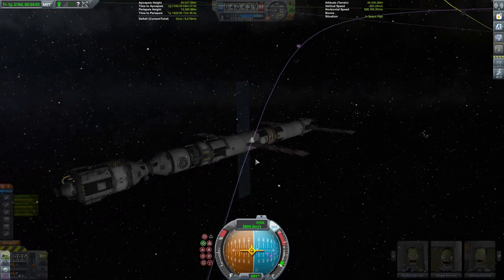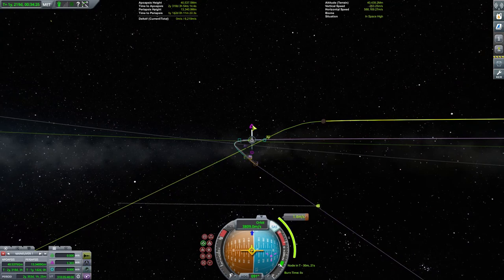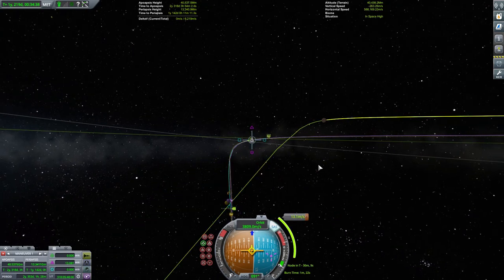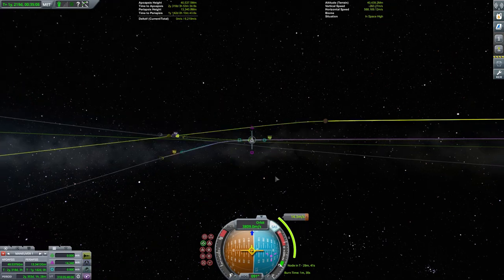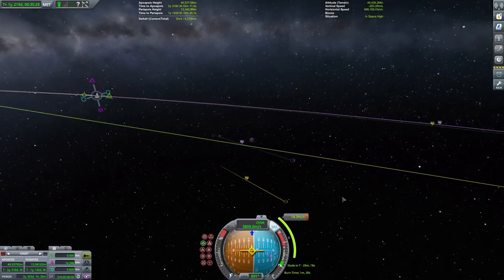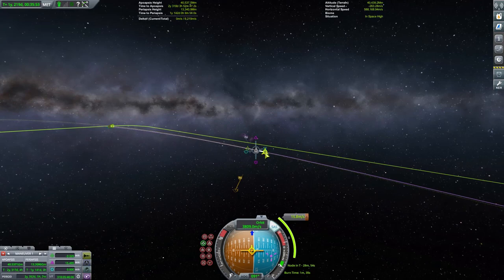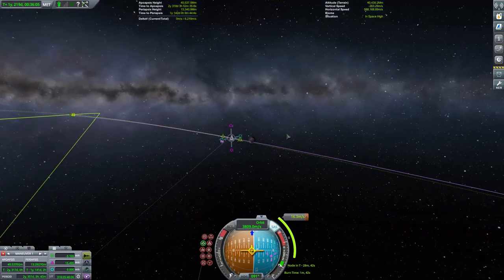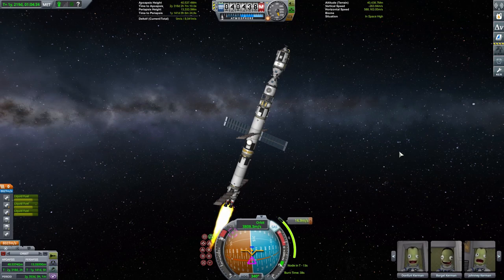Obviously it will need a correction manoeuvre. We switch to map view, set up our manoeuvre node and start tweaking things. As we've raised our orbit to reach Drez, Drez will be travelling faster than us as we encounter it, so we need to make sure we're coming in on the Kerbal side of the planet. Unlike some other missions, we're going to come straight in at the altitude where I want to start doing science — Drez is a relatively low-gravity planet so we shouldn't have to burn for too long. The burn is relatively trivial, only about 17 metres per second, so we burn through most of that with our main engines and fine-tune it with our RCS thrusters.